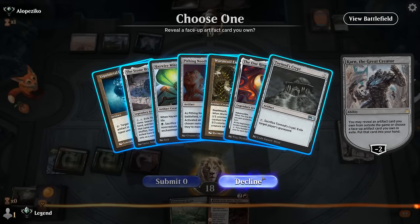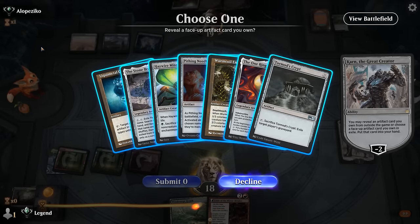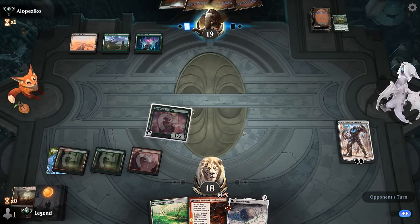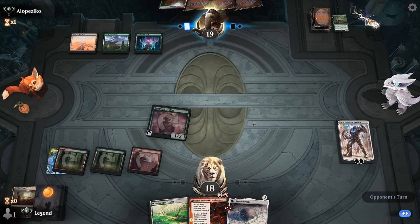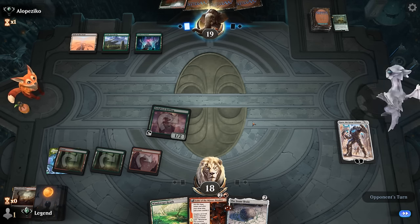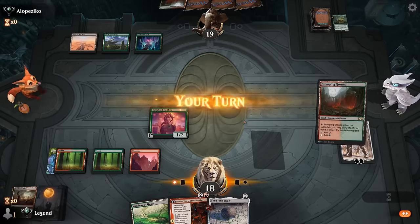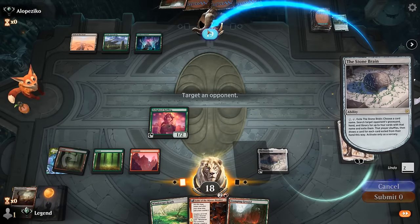If our opponent casts a Titan next turn, best countermeasure is Worm Coil to trade for it. Could get Worm Coil now and Stone Brain next turn, or Liquid Metal Coating to destroy lands - but need to deal with the Titan first, so go for Stone Brain. They're not slamming it down, so they likely have Natural Order in hand they couldn't cast in time. Opponent may have disconnected - Stone Brain is going to be effective, naming Primeval Titan.